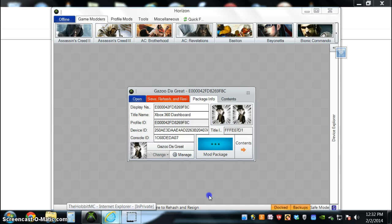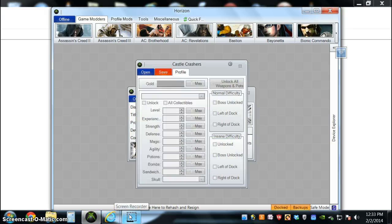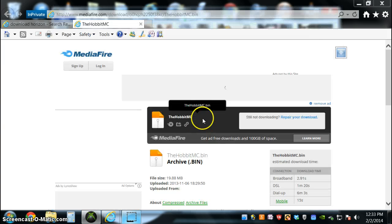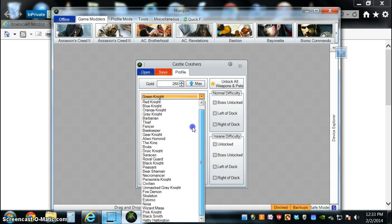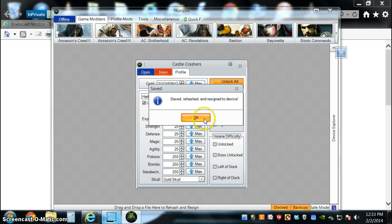So, you click mod package and select the game. For today, I'm moving Castle Crashers. Then it'll bring you to this screen. For certain games, it'll bring you to certain places. In this screen you can select whatever you would like. I'm going to max out the level as high as it can go. Unlock all weapons and pets. Put in max gold — I'm going to be rich. And select the skull just so they can think I beat the game. So I'll just save it, and there you go. That's how you mod the game.